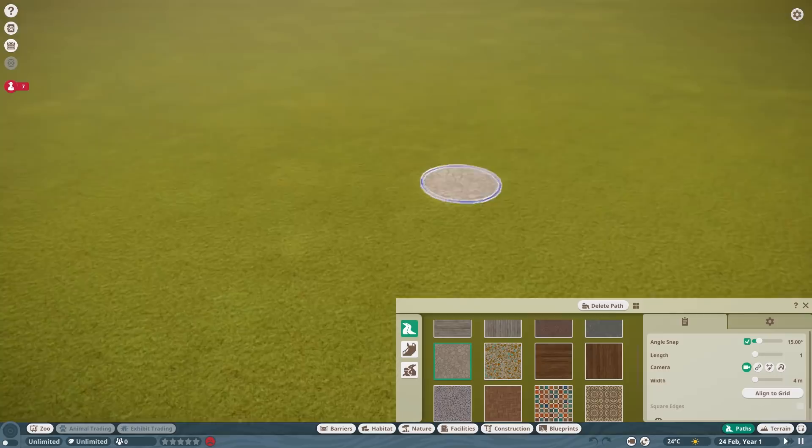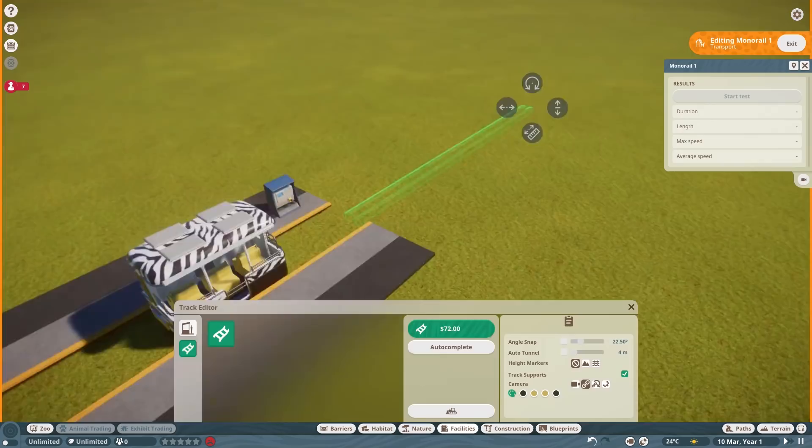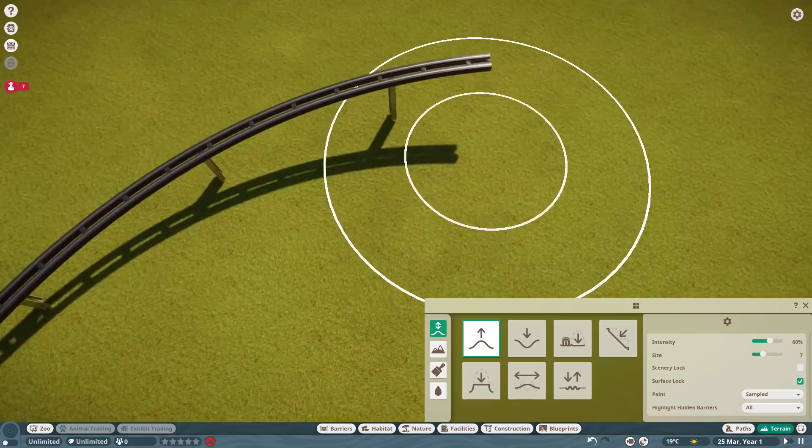Hello, welcome to Geekism and welcome back to Planet Zoo where we're doing a speed build habitat. We're not placing down a monorail — that's just to help me do some terrain work here. Yeah, we're doing snow leopards today.